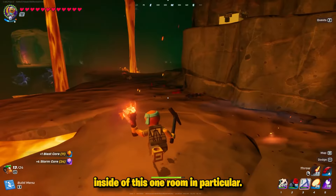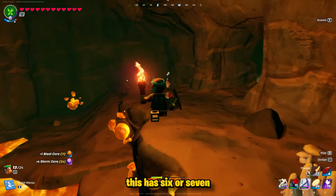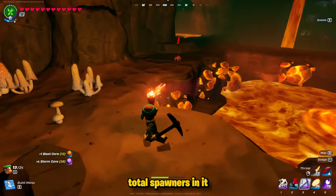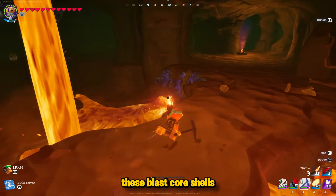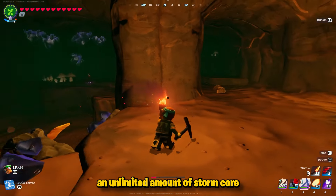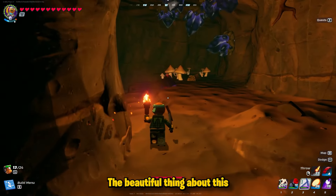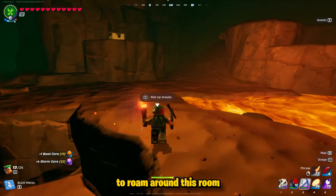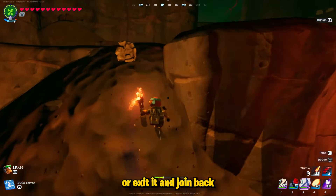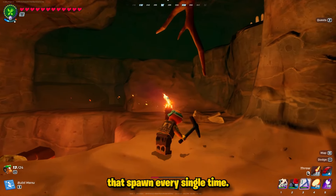Inside of one room in particular, inside of seed number seven, there are six or seven total spawners that allow you to repeatedly jump attack these blast core shells and get an unlimited amount of storm core and blast core. The great thing about this glitch is that you can roam around this room or exit and rejoin, and you'll continue to find new ones that spawn every single time.